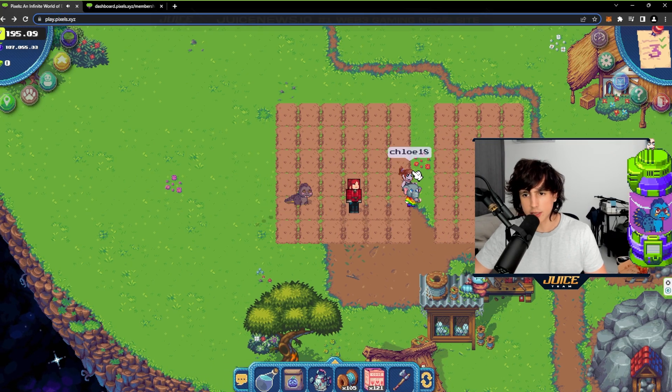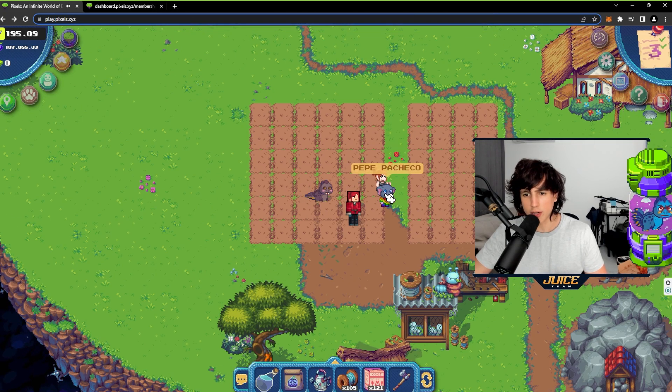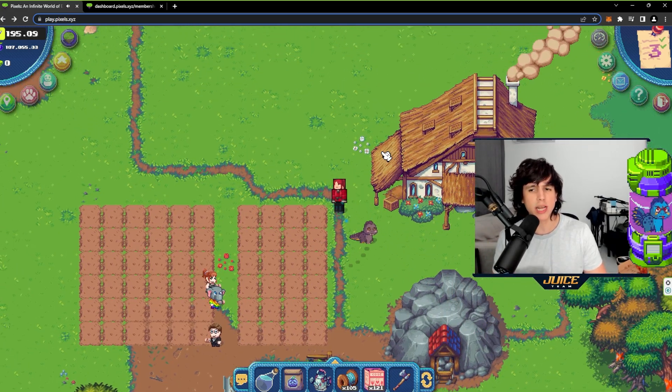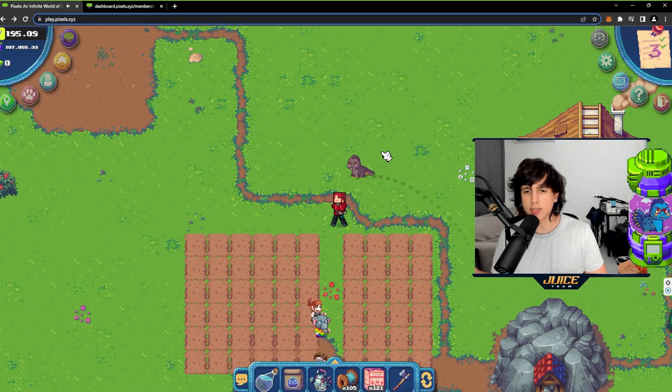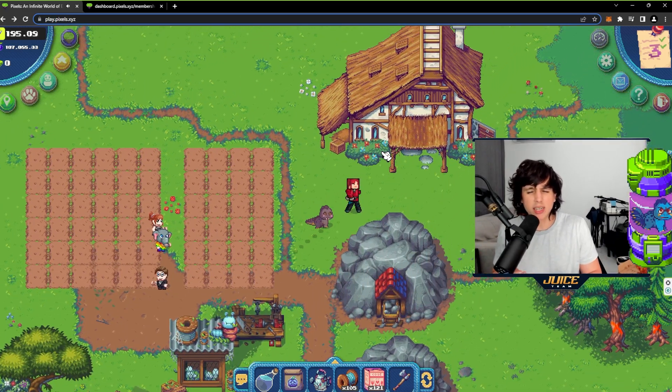The next perk is VIP in-game status — your name is going to be in yellow. As you can see, this player is not VIP so their name isn't yellow, but this player's name is yellow so I know they're VIP. This actually comes in handy when understanding who's committed to the game and who's just passing by.